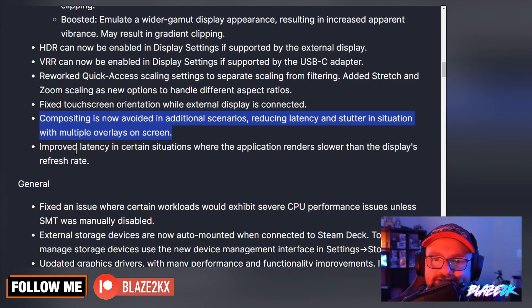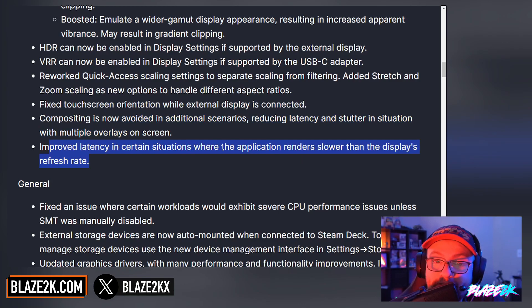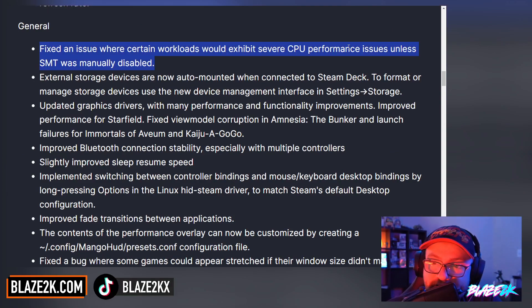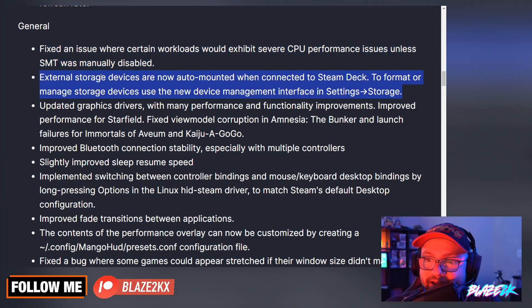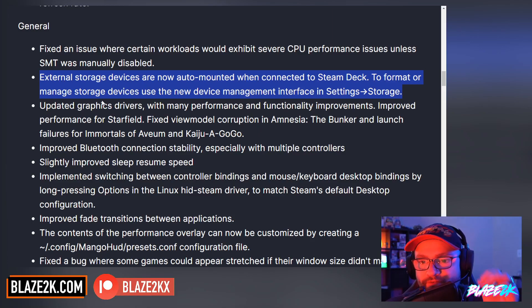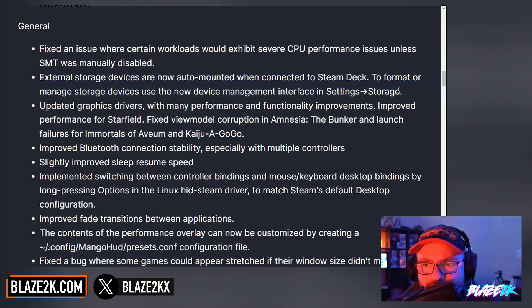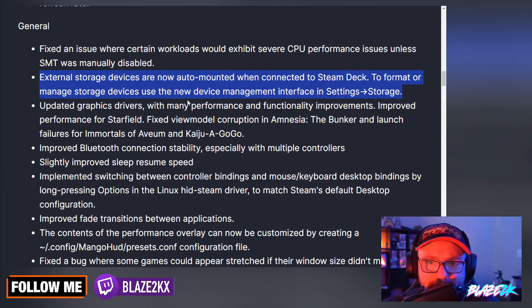They're also fixing touchscreen orientation while an external display is connected, which is apparently an issue for some people. Compositing is now avoided in additional scenarios, reducing latency and stutter in situations with multiple overlays on screen — that is a big deal. They've also improved latency in certain situations where the application renders slower than the display's refresh rate. They've fixed an issue where certain workloads would exhibit severe CPU performance issues unless SMT was manually disabled. External storage devices are now auto-mounted when connected to the Steam Deck; to format or manage storage devices, use the new device management interface in settings and storage. A lot of people have been asking for this, so now you don't have to go into desktop mode to mess around with device management.